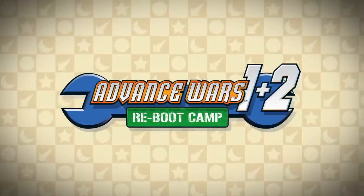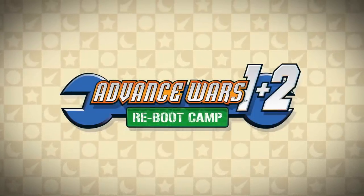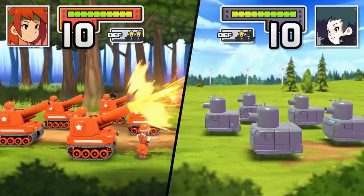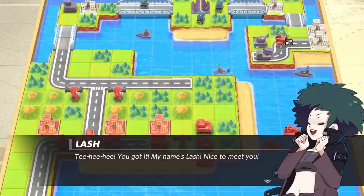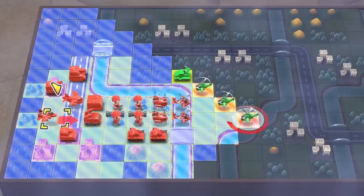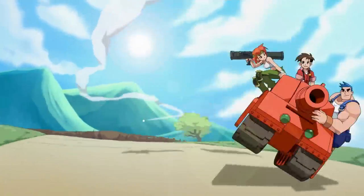Ten-hut! Up and at 'em, recruit! Today begins your basic training for the Advance Wars 1+2 Reboot Camp game. This game features tactical turn-based battles and a colorful cast of characters who will keep you on your toes. We'll cover some strategies to make sure you're in tip-top shape when you hit the battlefields. All right, troops, roll out!